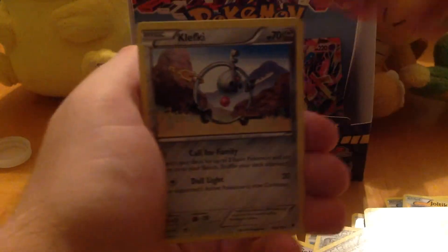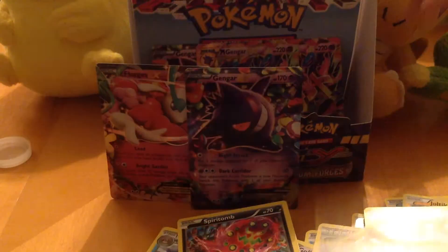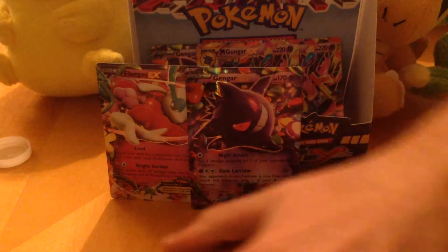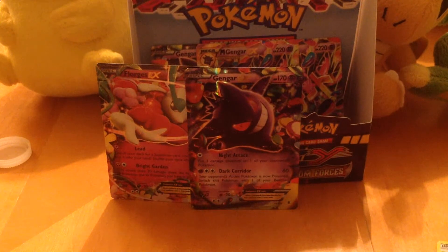I haven't even gotten my stupid Flare Tool yet. Totodile, Alomomola, Dedenne, Gligar, Dino, Klefki, DCE, Enhanced Hammer, Frillish, and Escavalier. A lot of cards — all these cards are getting bulk sold at regionals.